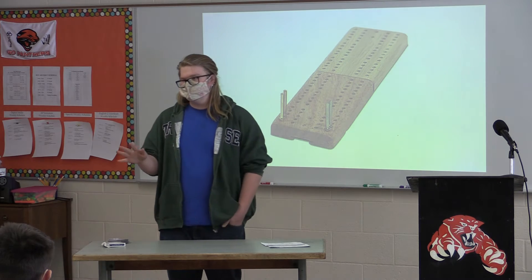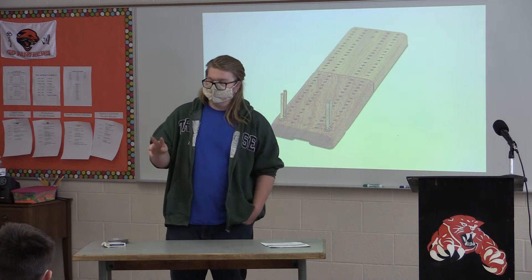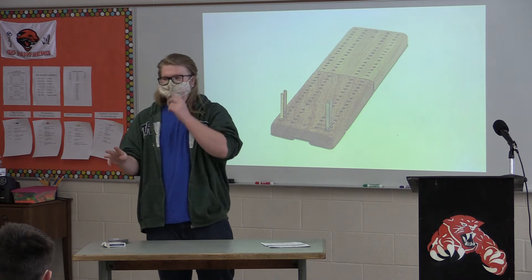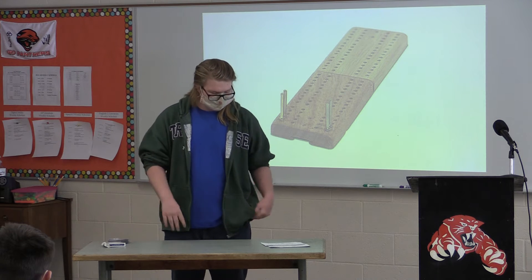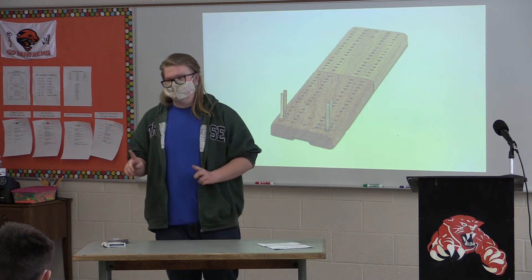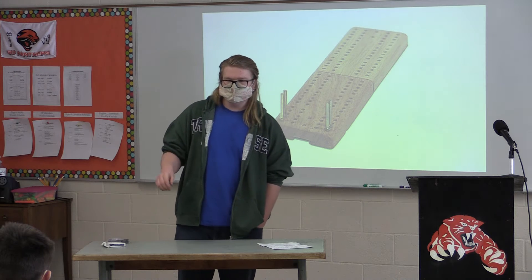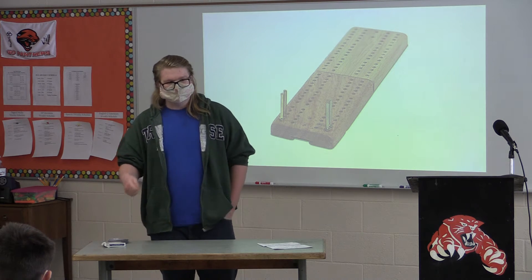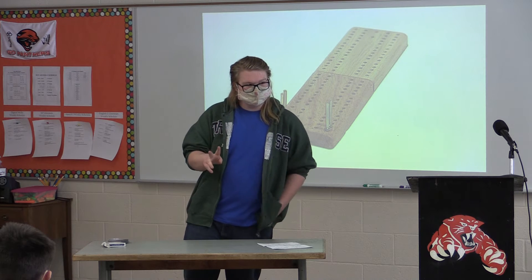If you have five cards, you will discard one of those cards. If there are three people playing, the top card from the deck will go into the crib so that there are four cards there. Once everyone has their cards, the person after the dealer will cut the deck — that will be the cut card. If it's a jack, the person who dealt will get two points.